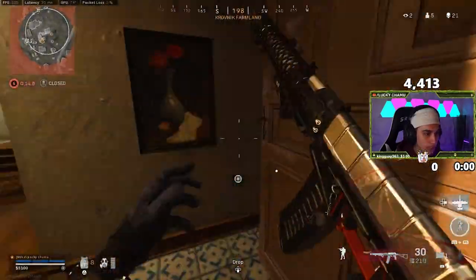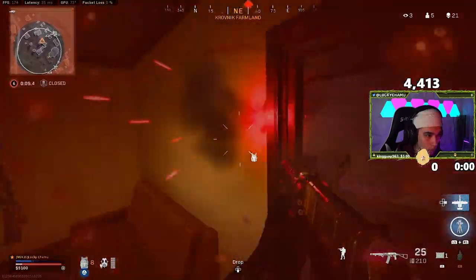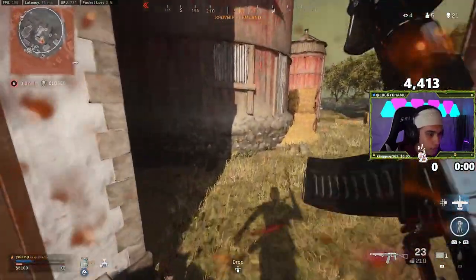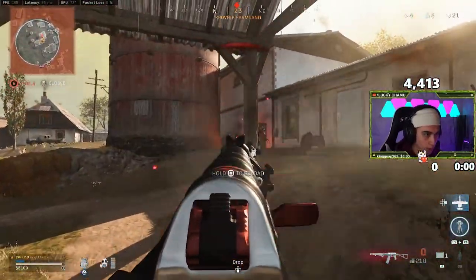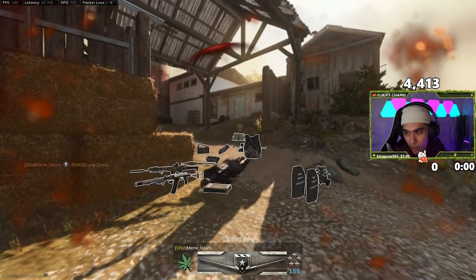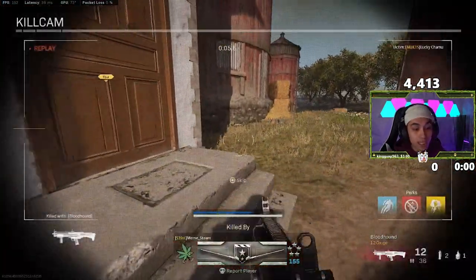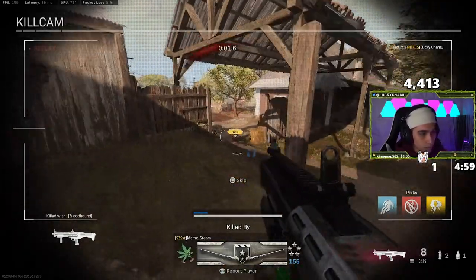We're going to get a little aggro on this — try to get center zone now. Not a good gun to run in with. I believe that's stopping power as well. At some point we're going to have to turn and burn. Stopping power shotgun — this is what we're going to run into. It wasn't stopping power — he just obliterated my HP. Unfortunate — that was a fun one though.